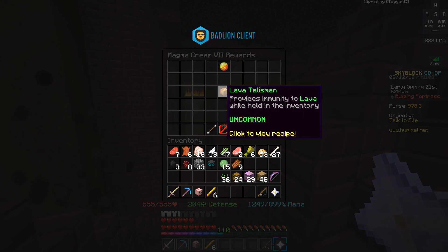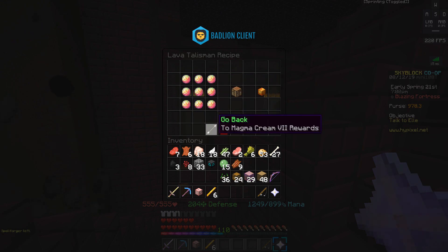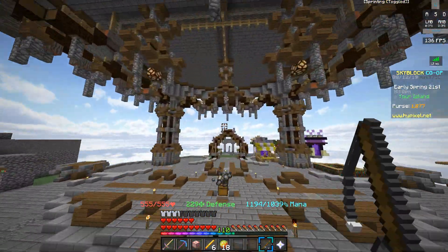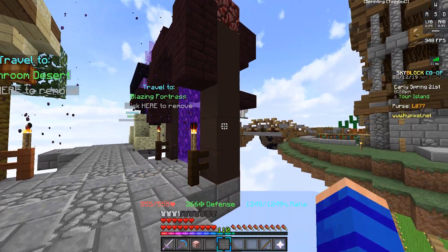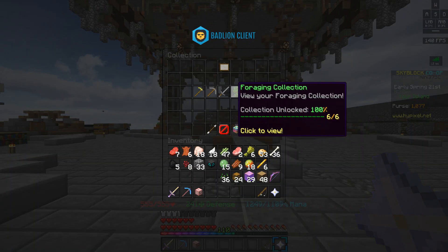The only other combat collection talisman is the lava talisman, unlocked after 10,000 magma cream is in your collection. It provides immunity to lava and has a similar crafting recipe to the fire talisman — nine enchanted magma cream, each requiring 160 regular magma cream. If you're grinding for this one, I'd recommend also setting up a small magma cube farm on your island, as getting 10,000 magma cream from the blazing fortress alone might take a while.